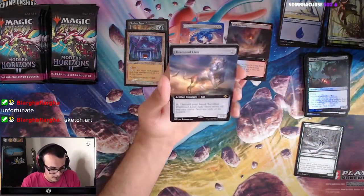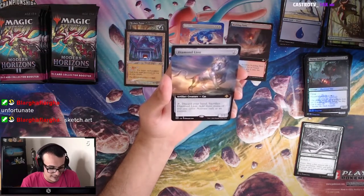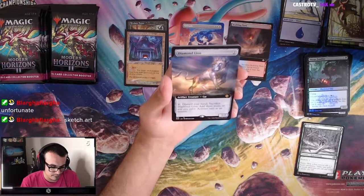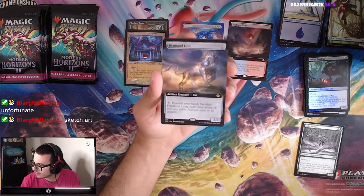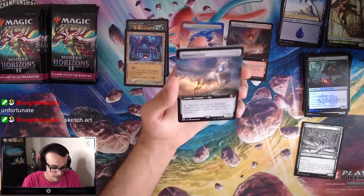We got a Diamond Lion — two mana, 2/2, Artifact Creature Cat. Discard your hand, sacrifice Diamond Lion, add three mana of any one color. So this is LED — Lion's Eye Diamond on a creature. That's pretty gas.